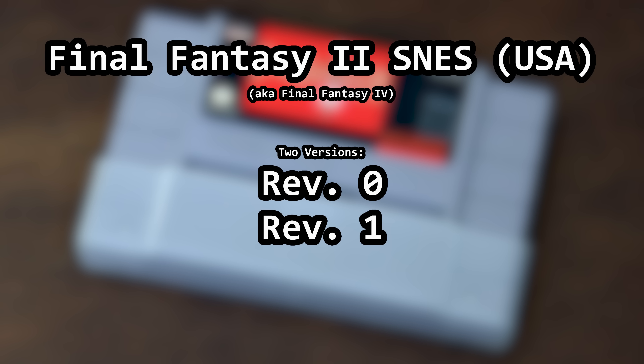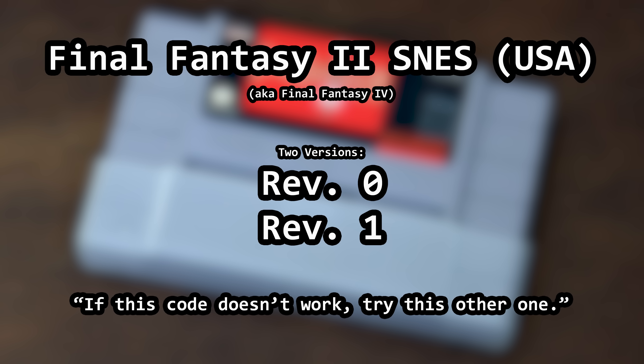That's the reason you will see alternate codes, or 'try these codes if the other ones didn't work,' sometimes in your code manuals. I'll provide both sets of Game Genie codes for any codes that we change or create.